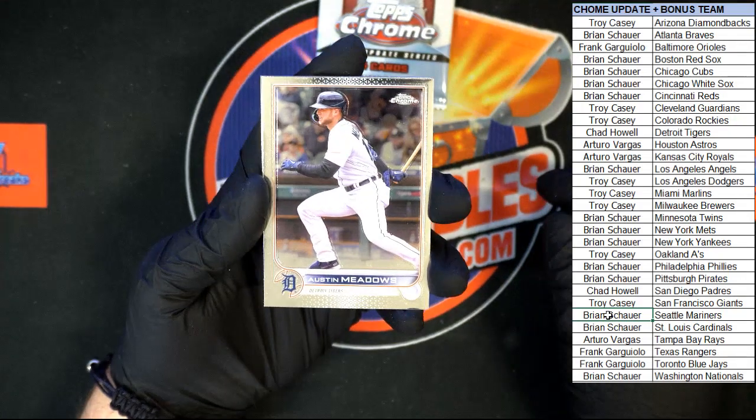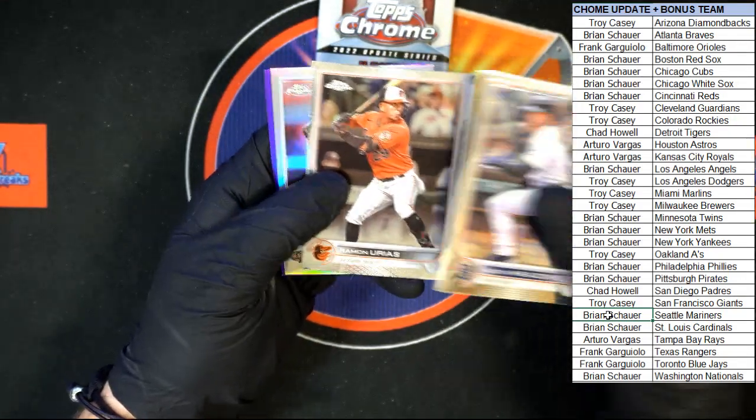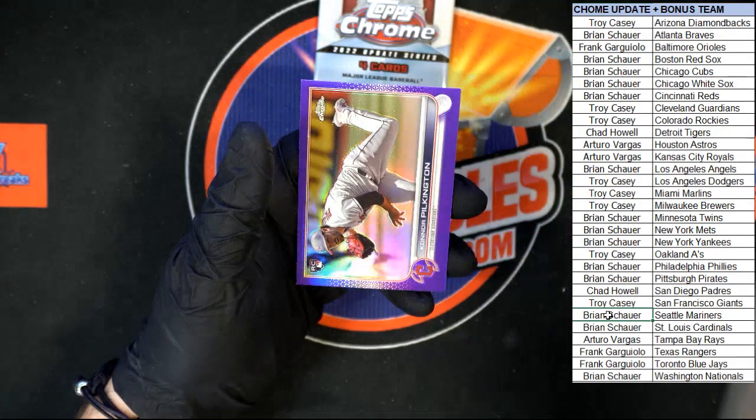Next pack — knocking stuff around over here. We got Austin Meadows to start this pack, then McLanahan All-Star.